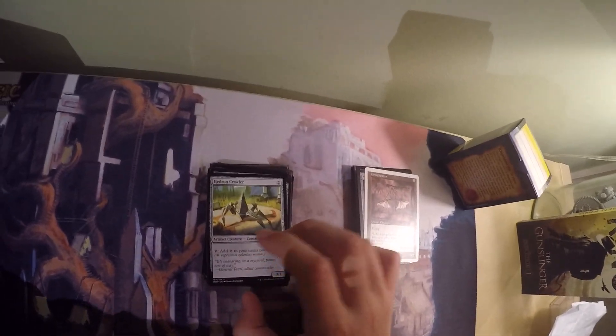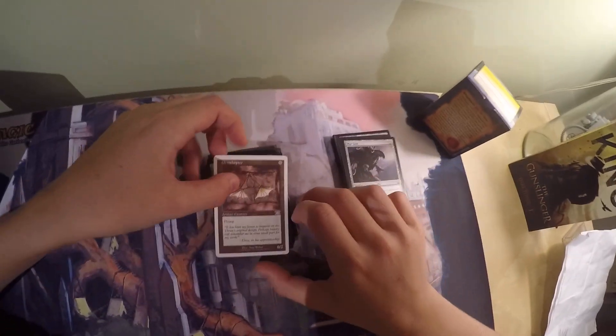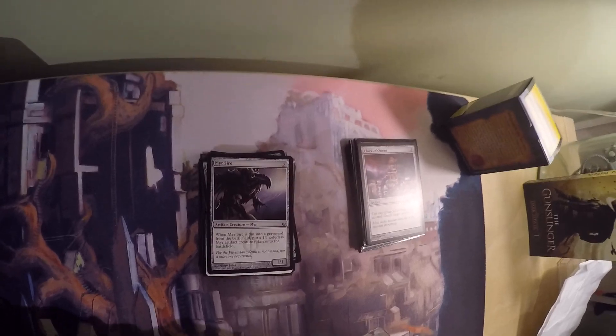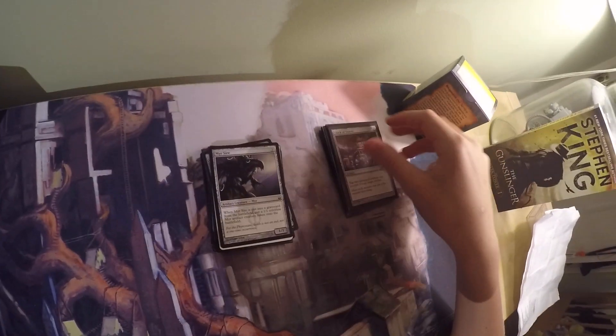Hedron Crawler is another 2-mana ramp creature that's an artifact — a 0/1 construct artifact creature that taps to add 1 colorless to your mana pool. Ornithopter — I got the alternate art one because I could — costs 0 mana for a 0/2 artifact creature with flying. Mirror Sire is 2 mana for a 1/1 artifact creature: when it's put into a graveyard from the battlefield, put a 1/1 colorless mirror artifact creature token onto the battlefield. This lets you get two creatures you can sacrifice to Arcum.